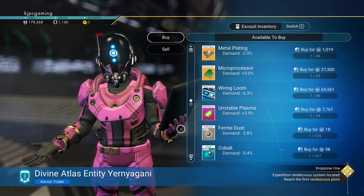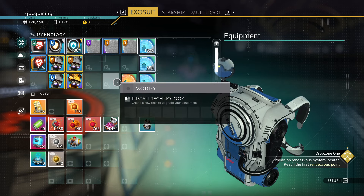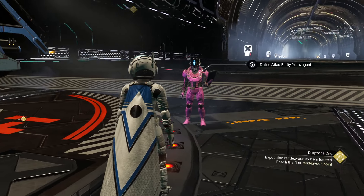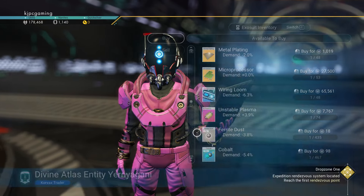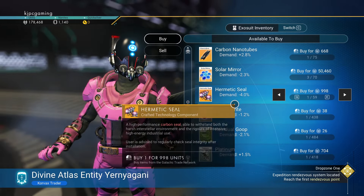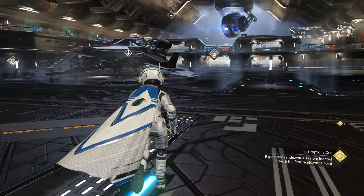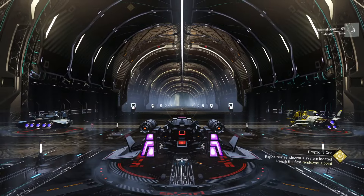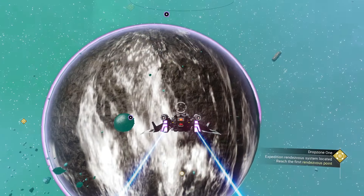I'm one sneeze short of a happy meal. It was a solar mirror I needed - three of them. How much do they cost? We need to make some money today. 50,000 - that's half of what we have, but we need them. Alright, let's go make some money.